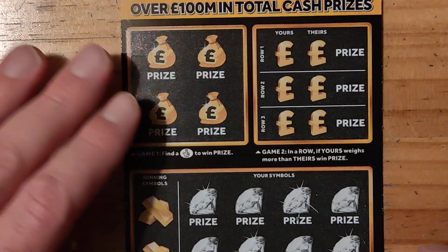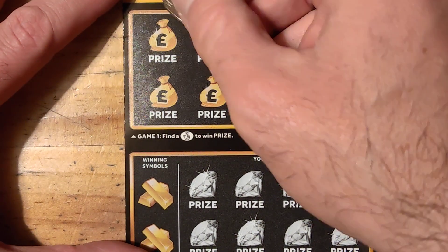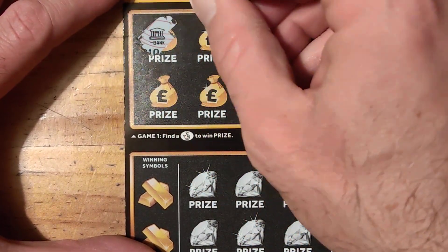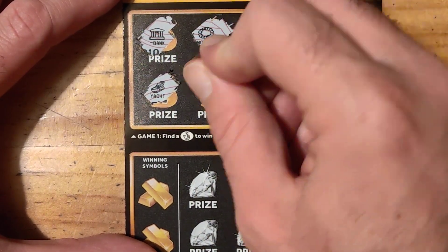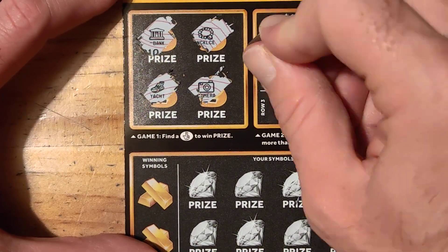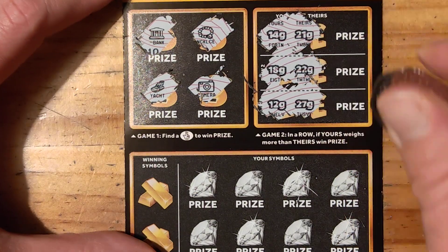Right, on to the next one. A little bit, perfect. Bank, necklace, yacht, and a camera. 14, 21, 18, 22, 12, 27.